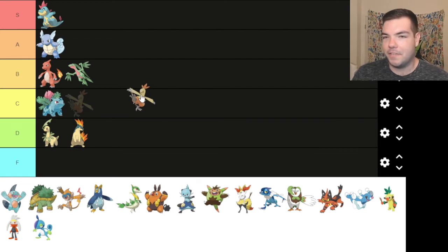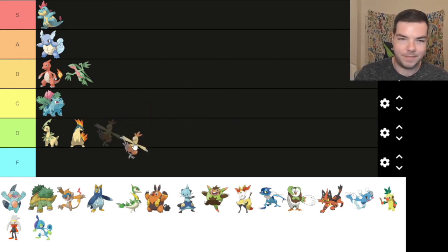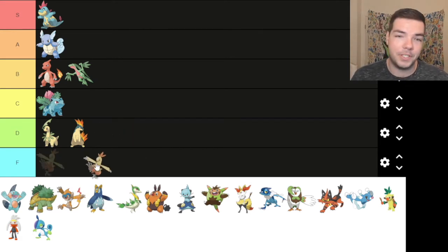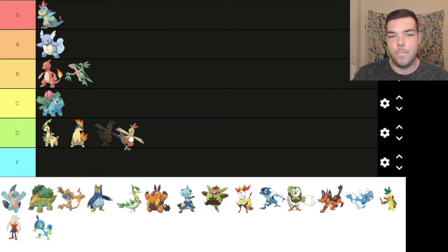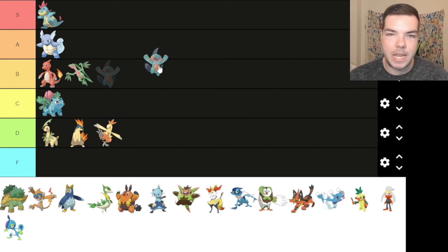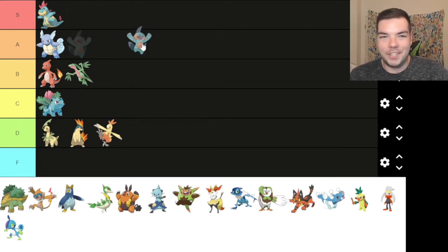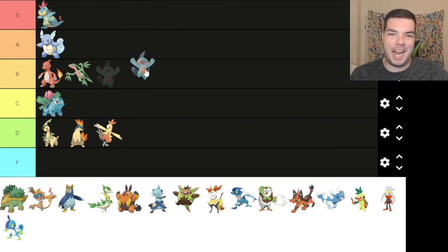Combusken — I'm not the biggest fan of Torchic. It's a Pokemon. It's there. We can't put this in the F tier, we can put it in the D tier. Marshtomp, my homie. He's so fun, so jolly, and definitely an upgrade from cute little Mudkip. Look at that — that's all water types in S and A tier. Grovyle and Marshtomp are pretty cool. I'm going to put Marshtomp in B tier for now. Actually, Grovyle goes to A tier — I got to do it. Grovyle, definitely A tier for me.